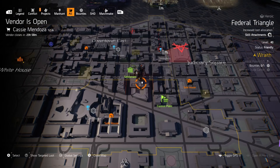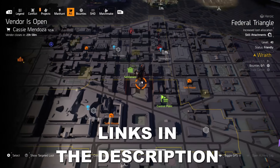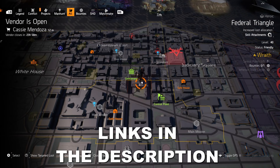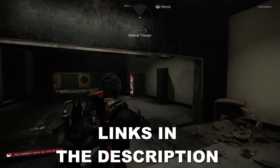Righto champs, Cassie has restocked and reopened for the week, and she's currently located here in Federal Triangle, just below the Theatre Settlement. To unlock her on your own map, you first gotta find the snitch — it's pretty bloody easy. If you still don't know where to look to find the snitch, check the description below for the link to my snitch location video.